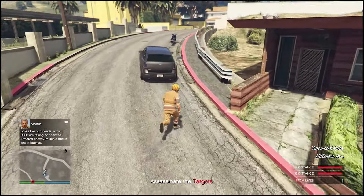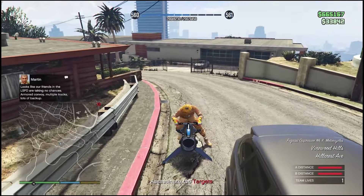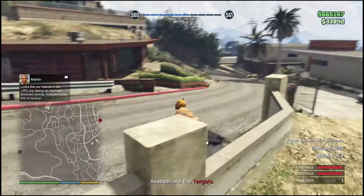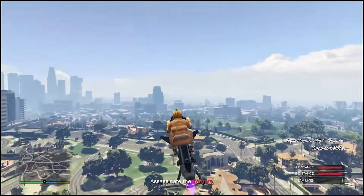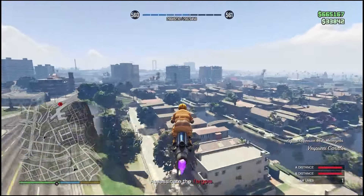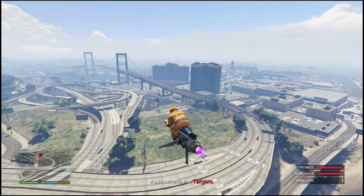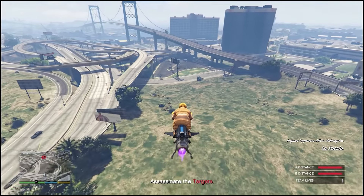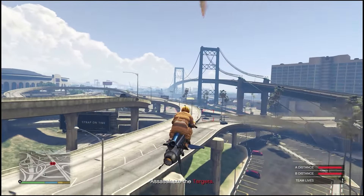You can easily find glitches on a website like Seven Sins or on the GTA Glitches subreddit. So at this point, we're just going to take the Mark 2 Oppressor and fly it all the way down to the airport. The only thing we have to do for this mission is destroy the vehicles, so I'm just going to come in here hot and spam missiles.